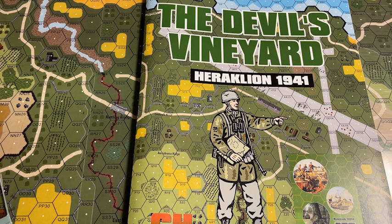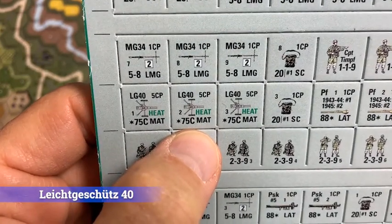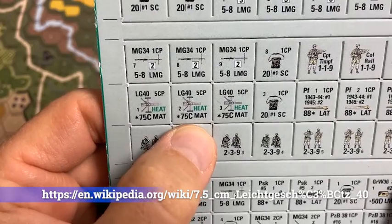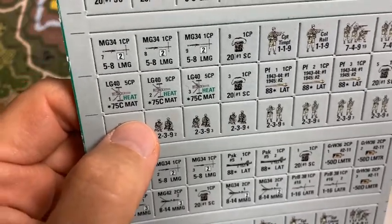One of the more interesting counters is the MAT — there's an LG 40 MAT, medium anti-tank gun, which I'm assuming is the paradrop version of an anti-tank gun. Green heat round — one to five, you get a heat round. Can't be all that bad. But you don't see those too often.